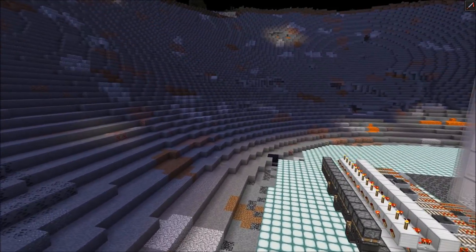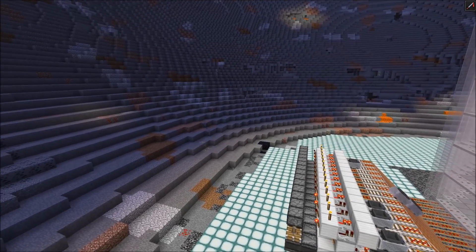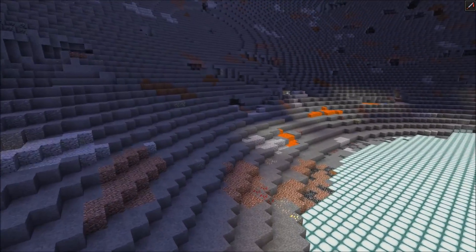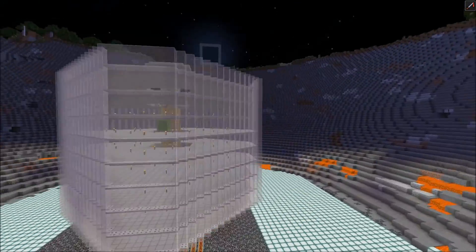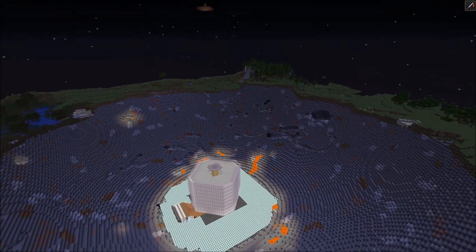Mobs can spawn within 17 by 17 chunks around the center chunk around the player, but if they were more than 128 blocks away from the player they would instantly despawn. You can see all the mobs spawning and they would also instantly despawn — I'm in game mode 3 that's why I can observe that. So that's really the minimum size to enable the maximum rates.